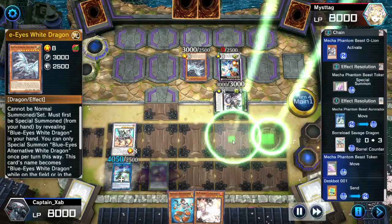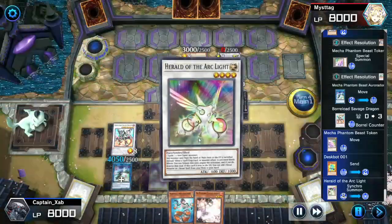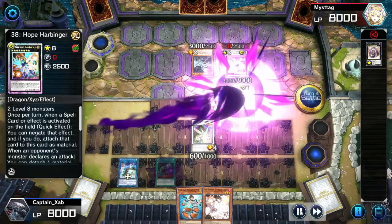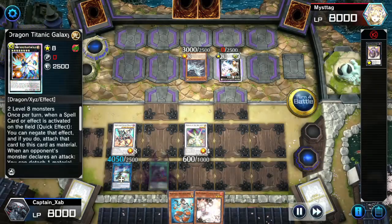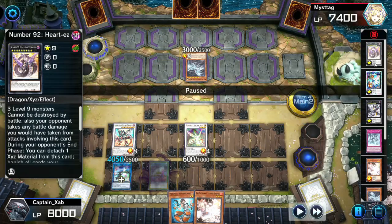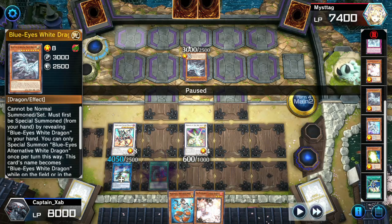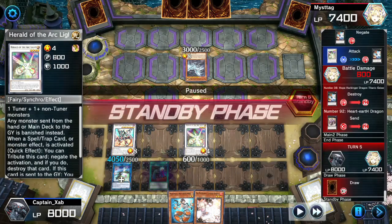We synchro summon Herald of the Arc Light, which gives us another omni-negate. We're summoning it in attack position because the opponent has a very weak Hope Harbinger — we can get that out of the way. We attack and destroy Dark Gloobion; its effect activates, but it gets negated. Now pay attention to the graveyard: he has Alternative Dragon there and could activate White Stone to send it back to hand. We've got two negates, but if he attacks into our Herald we'd lose it, so we need to be careful.